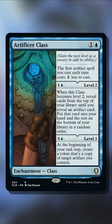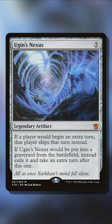Then we want to use the card Artificer's Class from Battle for Baldur's Gate. There are cheaper ways of getting copies of Ugin's Nexus, but when we level up to level 3, at the beginning of our end step, we create a token that's a copy of target artifact we control. When you make the token copy of Ugin's Nexus, because it is still a legendary artifact, you will have to sacrifice one of the two. Sacrifice that token — the token copy of Ugin's Nexus will trigger, getting exiled so you will take an extra turn.